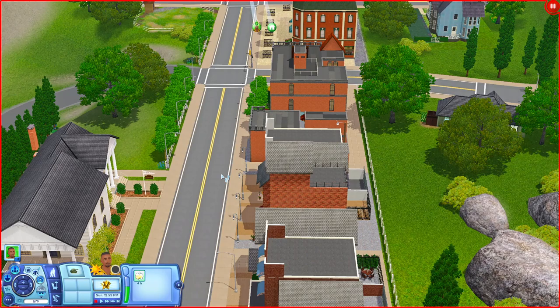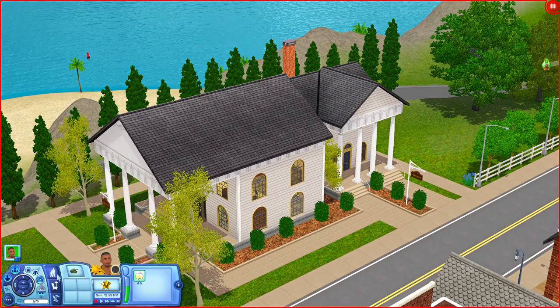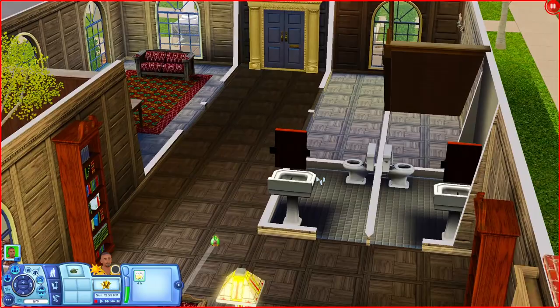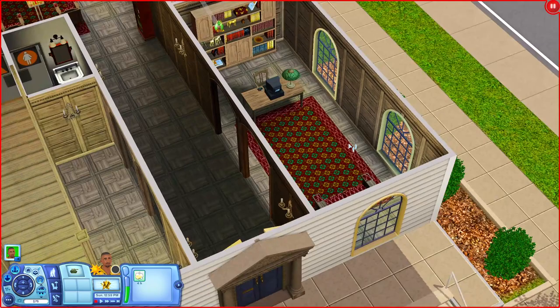Let's go across the street and check out the Elmira Community Library. It looks kind of fancy. When you come in, there's a little place to sit by the fireplace, plenty of bookshelves, and a computer desk. Going back there are bathrooms and also an office-style room where you can come and read or get on the computer.